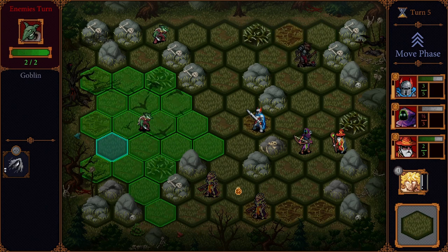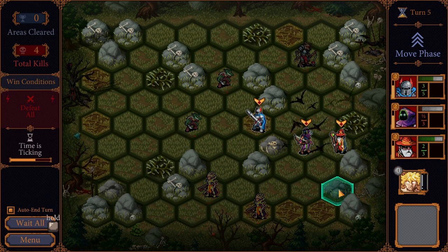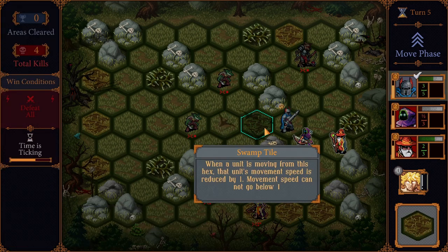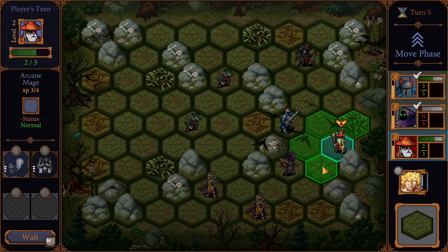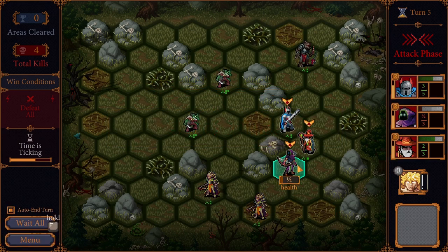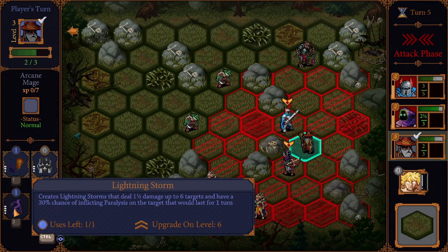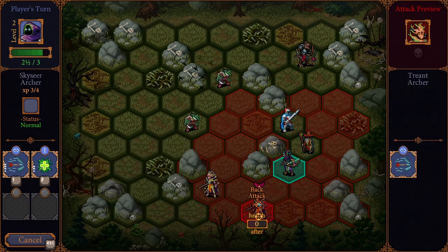Our objective right now is to clear this entire field of all enemies — that is not always the case. We're in our move phase. He's moving slowly because he was on a swamp tile. I'm going to move over here and move the mage so they're well protected. The archer is not okay, so I'm going to have the mage heal the archer. That's actually going to level up the mage. They get a lightning storm now. We're getting quite a lot of experience on our first fight.